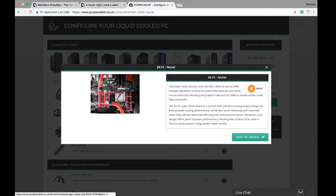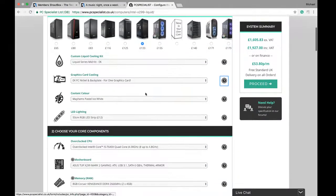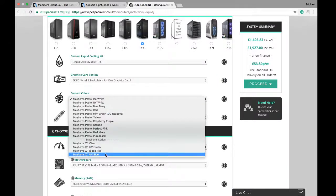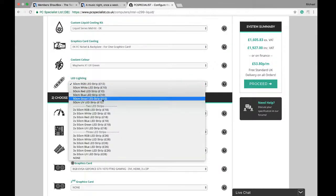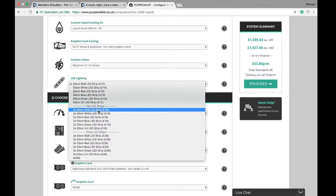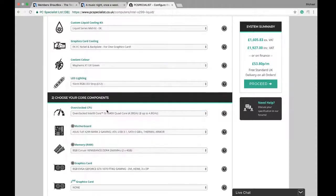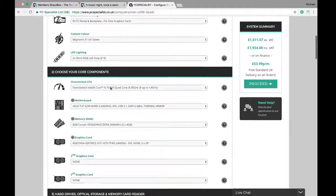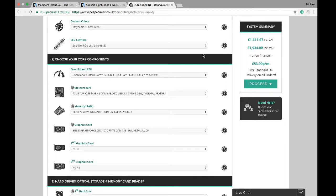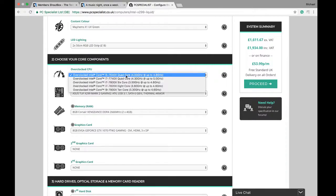Graphics card cooling — I'm only getting one graphics card and the block is gonna look something like that, which I've already added. For colors I'm going UV green LEDs, RGB for everything. I'm getting two LED strips — I did want three but you can't fit them with this case.